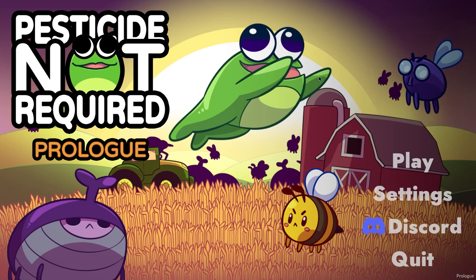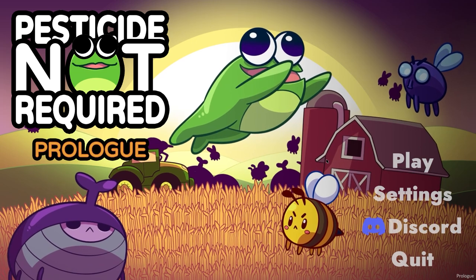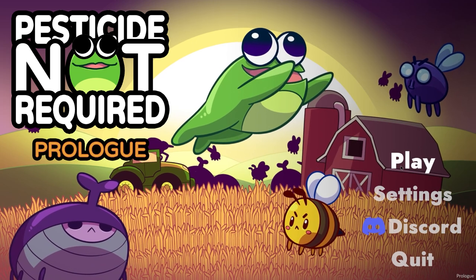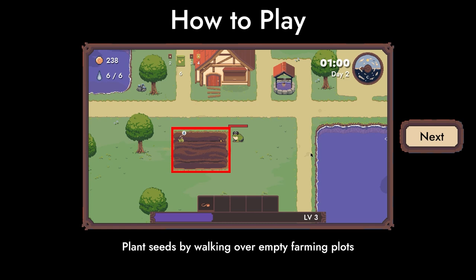Hello and welcome! Today we're going to be playing Pesticide Not Required. This is a free demo on Steam which you can download and play right now. The full game is coming out soon, so if you like what you see you can actually play it. How to play: plant your seeds by walking over empty farm pots.